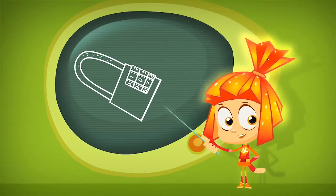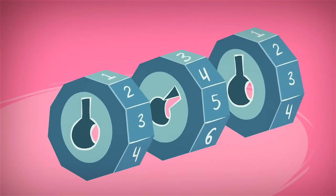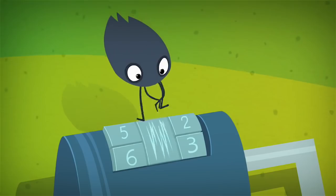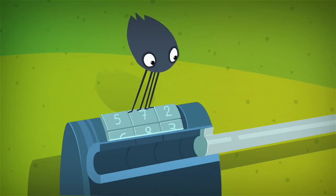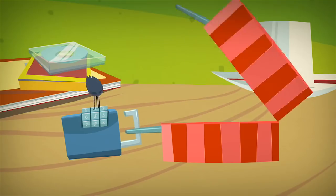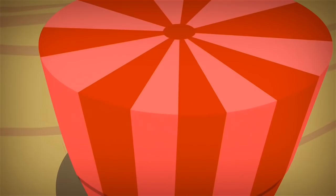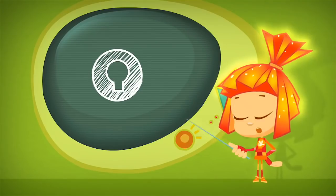A simple code lock is built with a few disks that have numbers on them. In the center of each disk is a hole with a notch. When all of the disks are turned so their notches line up in a straight row, the lock's pin can slide out freely. And to get the notches to line up, just turn the disks to the lock's code and the lock will open. It's that simple!